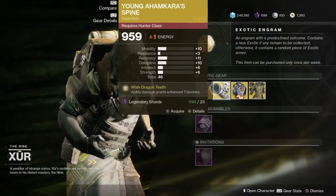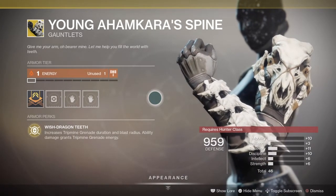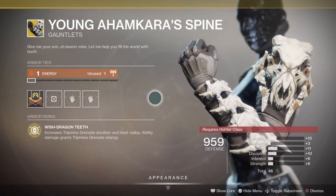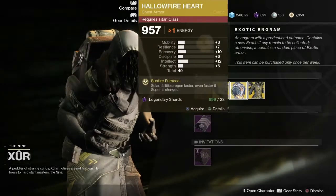Next up, we have Young Ahamkara's Spine Gauntlets, the Exotic for the Hunter class. Comes with an intrinsic perk, Drake's Teeth: Increased Tripmine Grenade Duration and Blast Radius, and Ability Damage grants Tripmine Grenade Energy. Armor 2.0 — not great stat rolls on this, but it's a pretty cool exotic. If you don't have it, go ahead and pick those up as well.